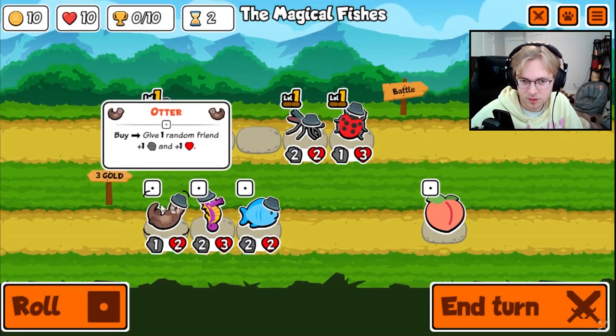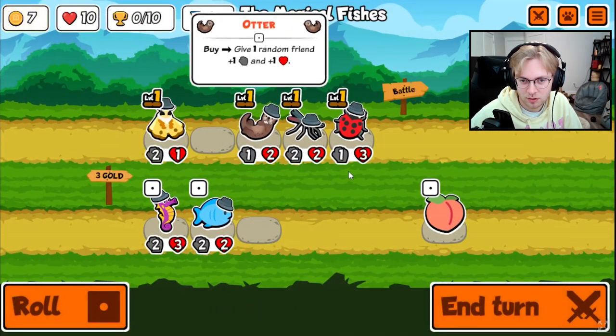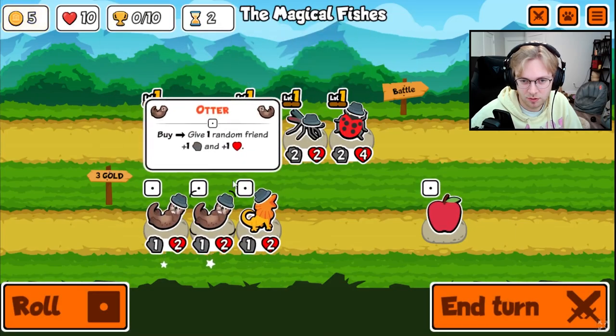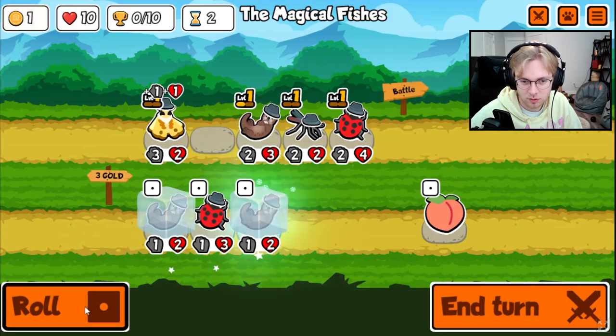The issue before with the shark is that it would gain a ton of attack but always die after 1 or 2 hits. But now, once level 3, the shark will gain plus 6 attack and health on each pet faint, which can make your shark easily a 50-50 without the use of summoning teams.